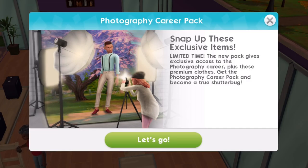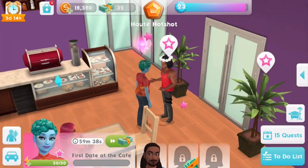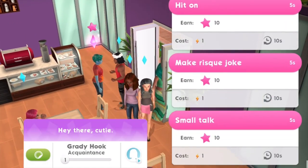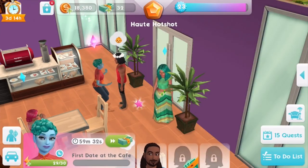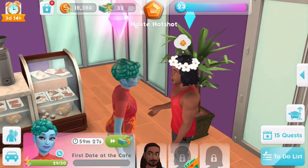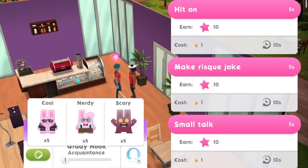Snap up these exclusive items. That's probably something to buy, don't you think? I haven't seen that one in my game, but I had something for like smoky eye makeup, I think. For 250 sim cash. He's already got babies on the brain. Wow. Is this gonna be a casual type of thing? I'm not sure that Bluebell really wants to have babies just yet.